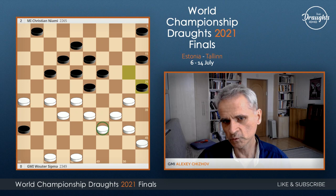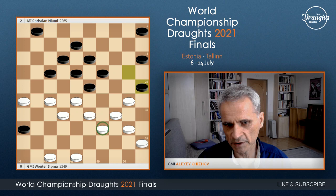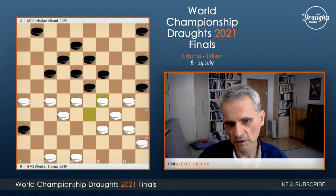Maybe he just forgot about move 20-25. If you see this position, if black actually don't play this move, they will lose maybe, because of the variants which we discussed before. So they need to do it — it's a life or death question. Now it's not possible to play this move because of that. And from this moment the game is lost for white.